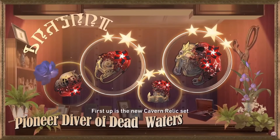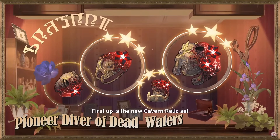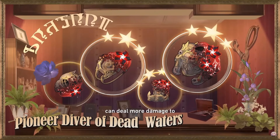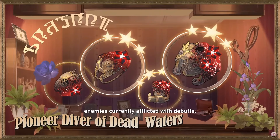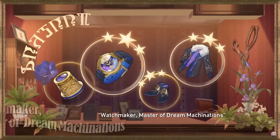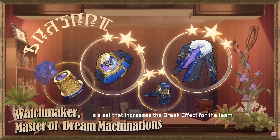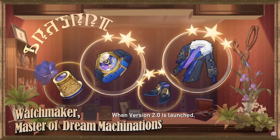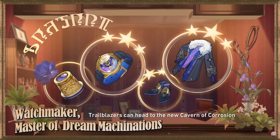Hello there. So there are two new relic sets in Honkai Star Rail 2.0. We have the Pioneer Diver of Dead Waters and we have Watchmaker Master of Dream Machination. In this video, we're just going to be reviewing these sets — explaining how they work, which scenarios they can work in, which characters you can use them on, and finally, are they worth farming or not? Let's begin.